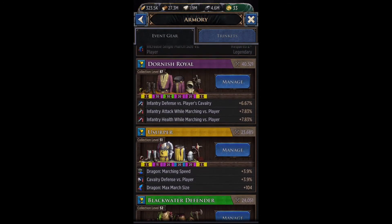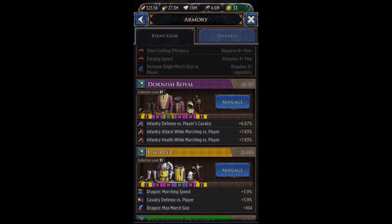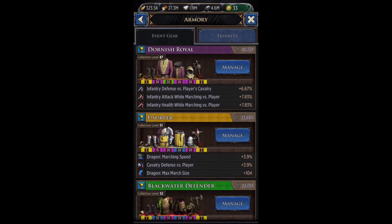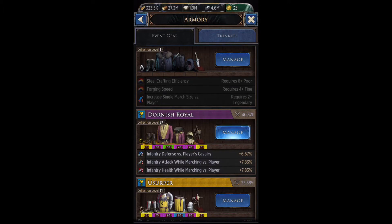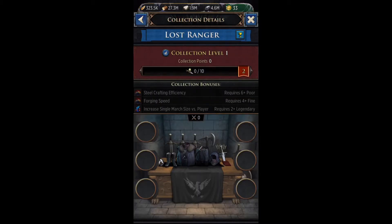So the first thing to do, if you are a free-to-play player or even just a small spender — you don't really have a lot of money to throw into this game. If you go to manage armory, you will see it has three buffs. The first buff to unlock requires two-plus legendary. The second one requires four-plus fine, and the third one requires six-plus poor. So basically to unlock all three buffs, the minimum you need is two legendary pieces and then four-plus fine pieces — meaning four blue pieces or higher.